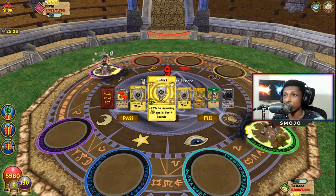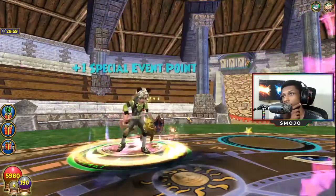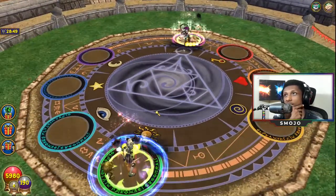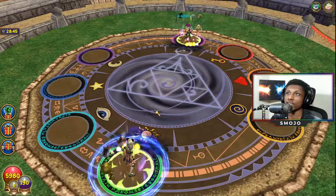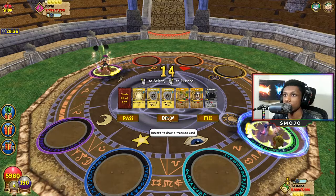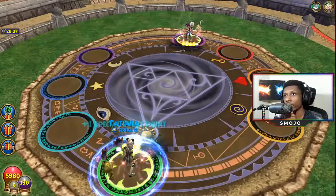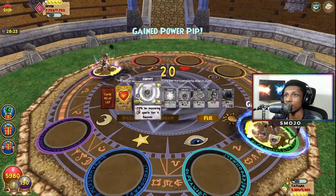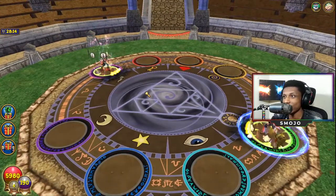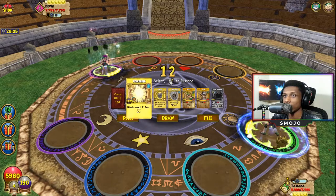Now that I know he's a death wizard I can get rid of everything I have for storm. I think I'll fortify here — it protects me for four rounds and I think he's going to hit before four rounds. He's blading again, so he's just blade stacking into some really strong spell. I could double tower shield in case he has death minotaur — if he does minotaur it'll go through my first tower shield but the second one would help.